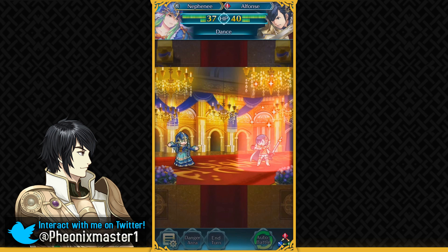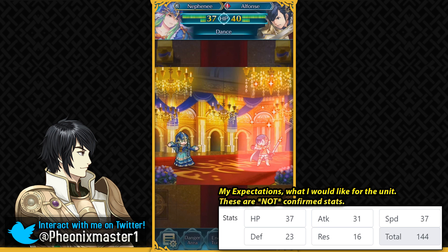That really depends on her attack stat though — I'm expecting her attack to be around 31 or 32. I believe Nephany is gonna be the fast unit of this banner along with Ishtar, so I'm expecting like 37 base speed — could be higher, honestly. Pretty low defense and bulk because dancers do face the BST penalty, so you can't really allocate too many stats into their other areas.